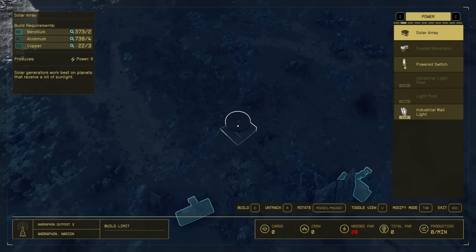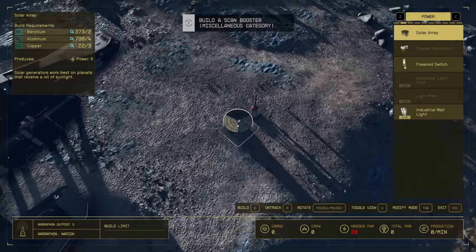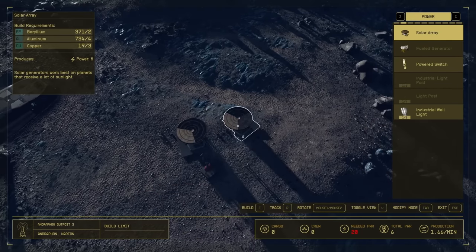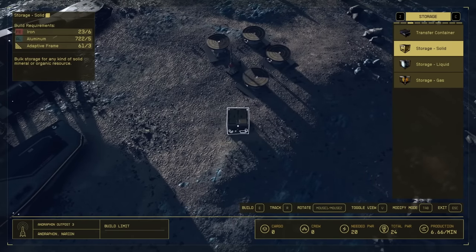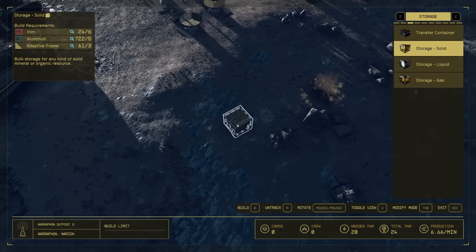You'll notice we need 20 power to power all of these. We're going to use our beryllium, aluminum, and copper to make solar arrays. Each solar array gives us a bit of power — now we've got 24 power just for those. We're also going to be needing storage, which will also cost us iron because we need solid storage.